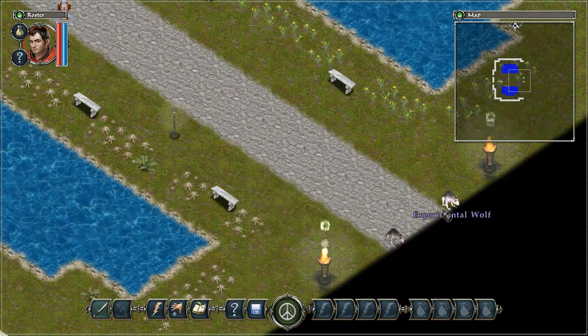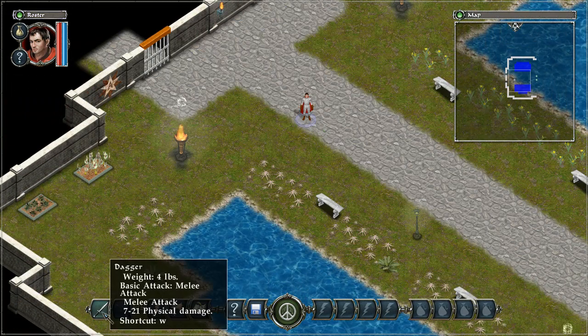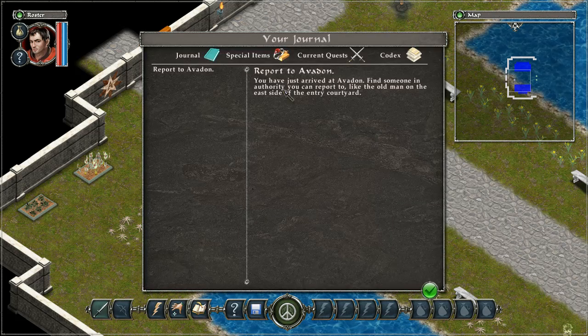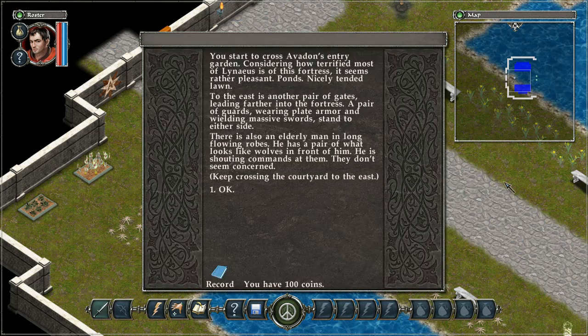We have here the experimental wolves — those names can also be displayed when I hold Shift. This is our melee weapon, our missile weapon. We have abilities, inventory, and journal quest log. Report to Avedon: you have just arrived. Find someone in authority you can report to — like the old man on the east side of the entry courtyard. Now you start to cross Avedon's entry garden. To the east is another pair of gates leading further into the fortress with guards and an elderly man in long flowing robes shouting commands at wolf creatures.